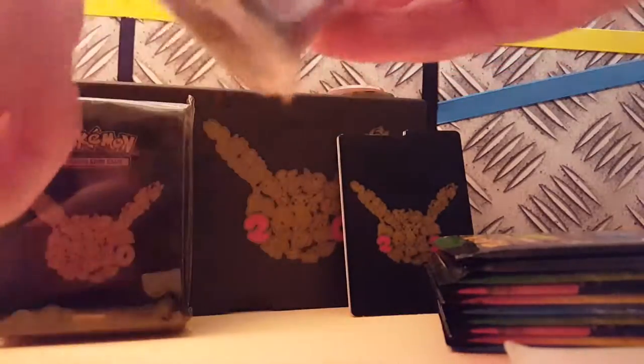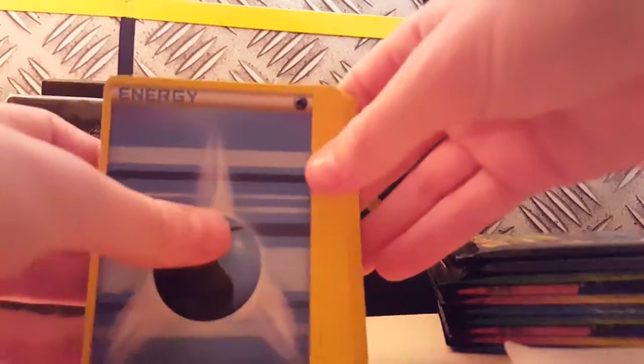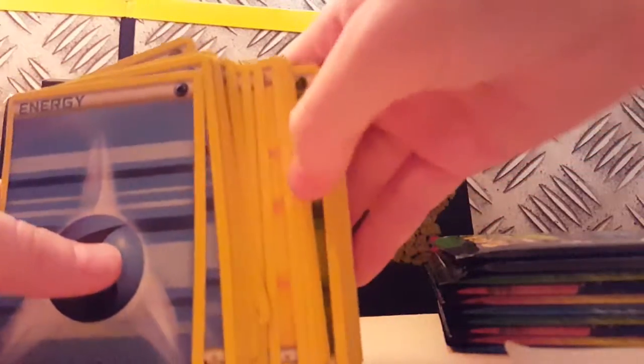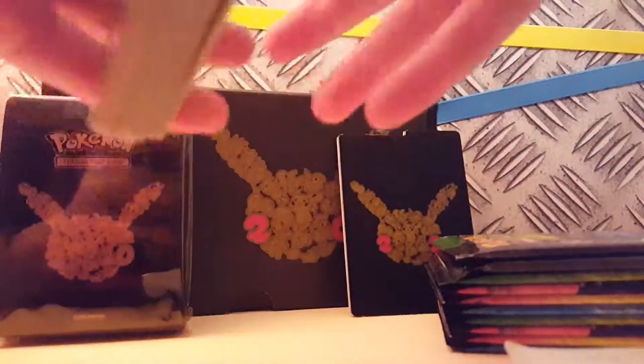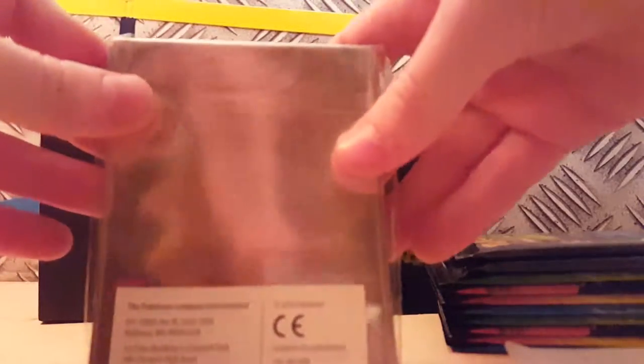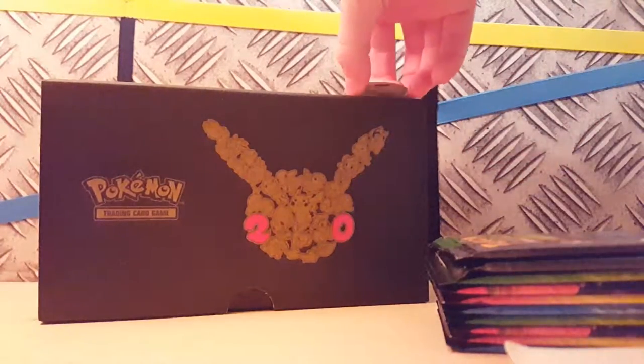Open them up. The different thing about the energy cards — it's a new cool design. Look at those lines in the background. We've got the Water energy cards, the Psychic, Steel, Electric, Grass, Fire, Fighting, Dark, and Fairy. They're all good. Put them aside. We've got the sleeves — look at them, they're brilliant. Put them away.